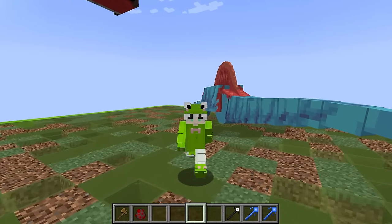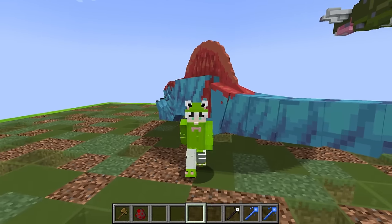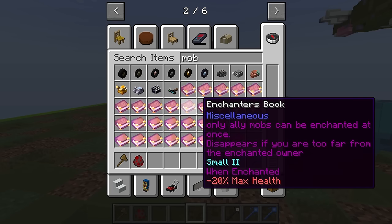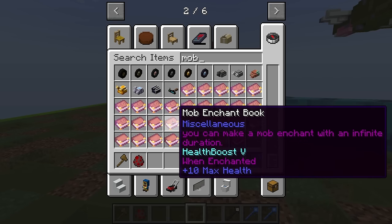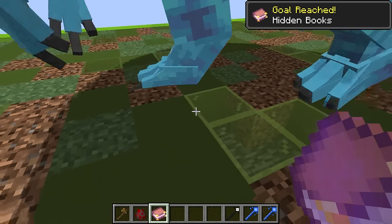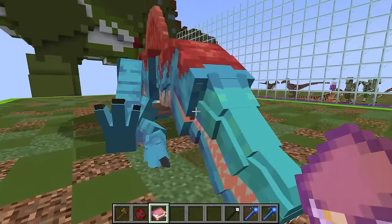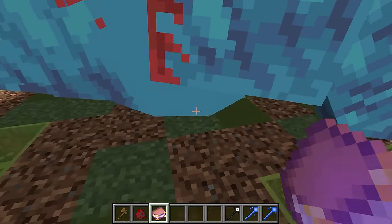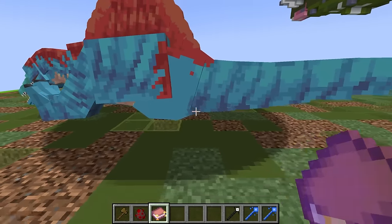I definitely need to think about something I can do for my Spinosaurus to make him even stronger. So what if I give him a super cool enchantment? If I go into my inventory and type in mob enchantment book, I can grab one of these super cool things. The health boost sounds super cool. I'm walking to my Spinosaurus right here and just click on him — it'll give him a super cool effect. With this enchantment, I'm definitely gonna beat Zoe in this first round.